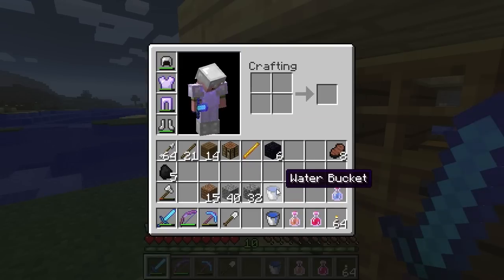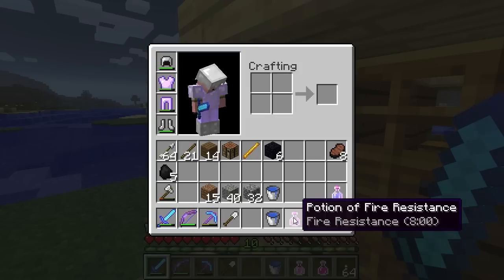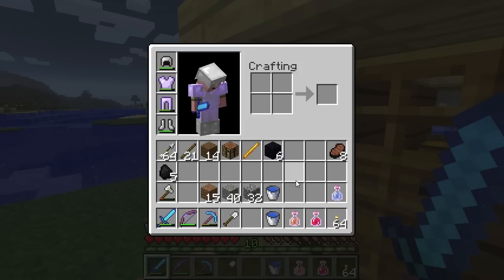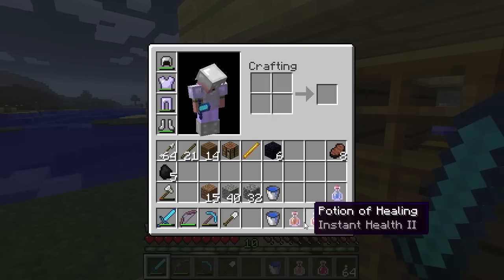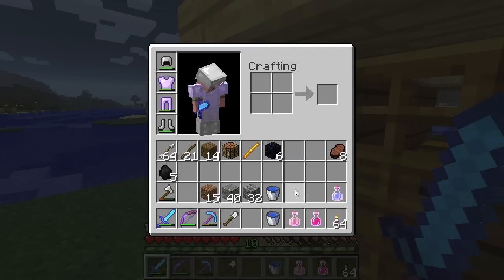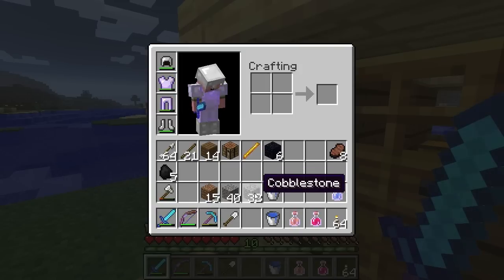You want to bring at least two buckets of water. I would recommend fire resistance potions because we are going to be near lava — going down deep into the earth and traipsing around large pools of hot magma. Bring a bunch of torches and maybe some sand or gravel for the gravel express elevator, and some cobble for blocking water and lava.